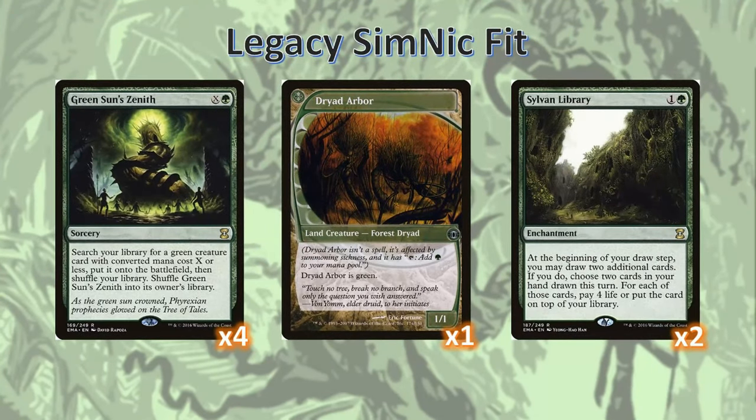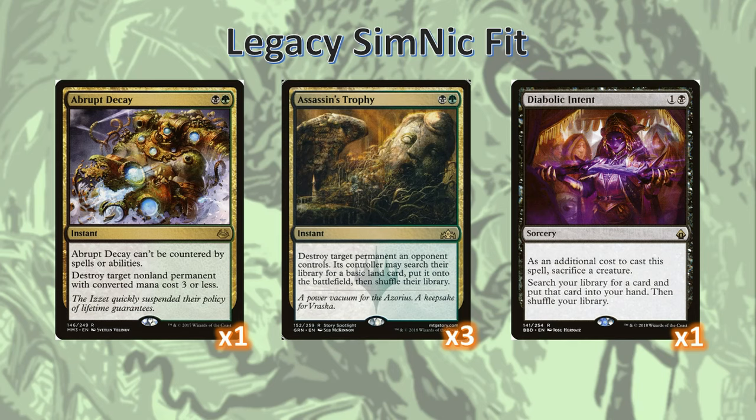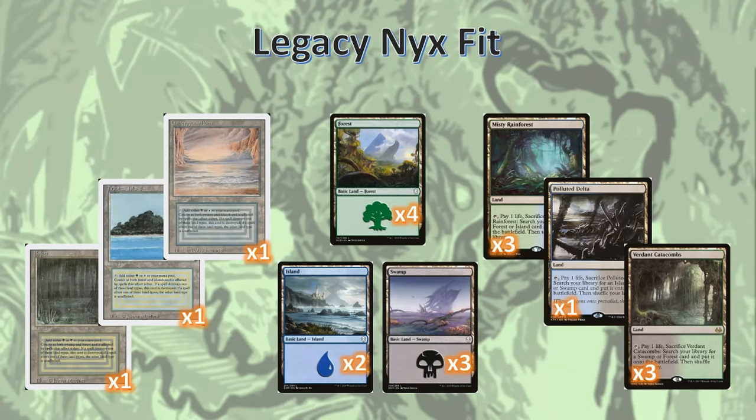Rounding out the list we've got four Greensun Zeniths, a bit more than I've run in the past, but there's a lot of great tutor targets — a Dryad Arbor obviously, and some Sylvan Libraries which are very good with Toothy. For removal, we're running one Abrupt Decay and three Assassin's Trophies. You can do a 2-2 split if you're feeling more that way — Abrupt Decay still has a place in destroying chalices, so I like to keep at least one around. Also a Diabolic Intent, just as a catch-all tutor — if you've got another one-of spicy card in mind, this would be the slot to put it in. The land base is pretty straightforward: one of each of the duals, a smattering of basics and some fetches.